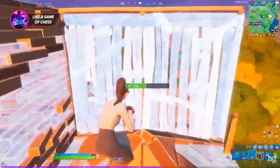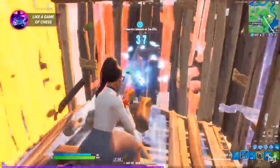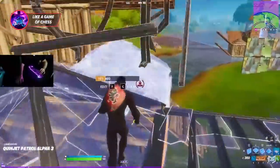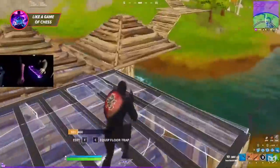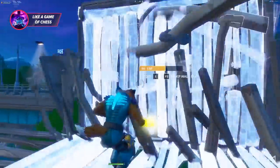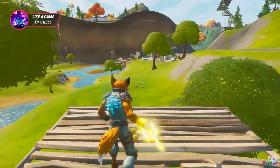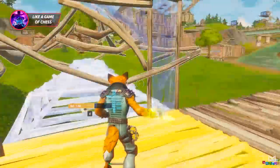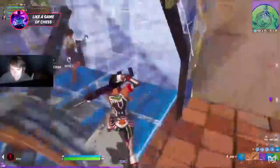There are only a few essential techniques you need to know. One is double edits: a standard move is to place a cone and floor above where you think your opponent is going to move, then edit through, place a cone and wall, and go for the shot. You can use stairs instead of cones as well, so both are worth practicing. This one's not too hard to master — spend a bit of time in creative going over the motions and you'll get it in no time.